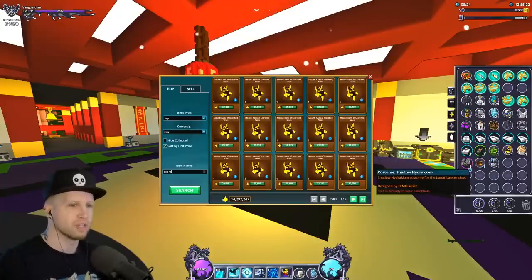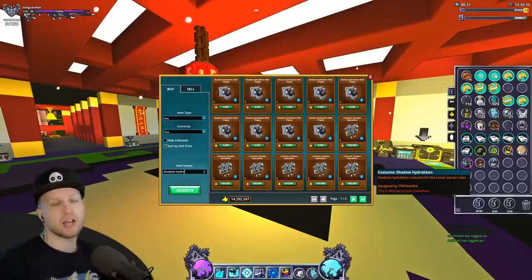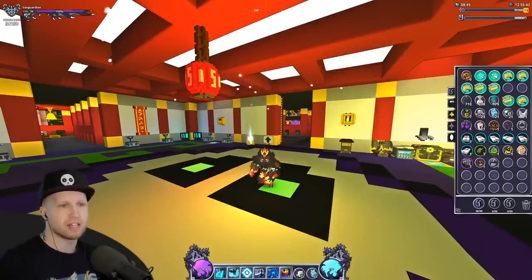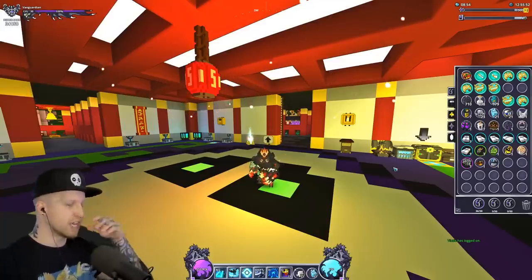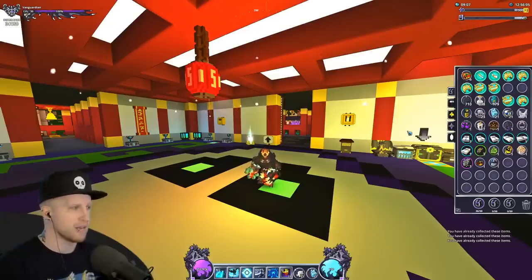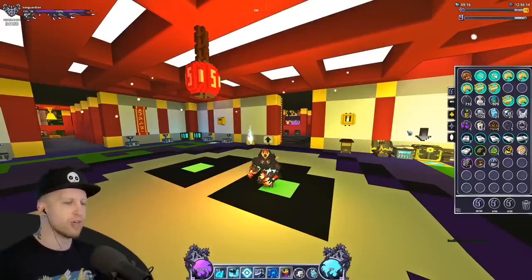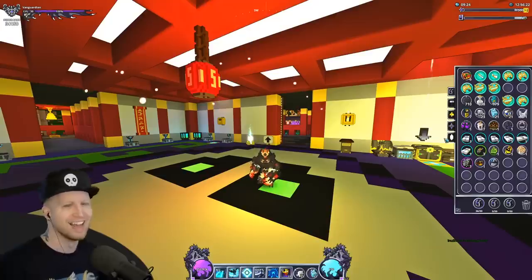Last box — come on, give me Gonda — nope, just one of the mounts. What does that thing even sell for? Afterburn is 9k. The Shadow Hide Draken is 566k. I'm just going to end up giving this away. At least we got one tradable costume. If I didn't already have all the costumes, getting them all here would actually not be too bad. I have a tradable Lunar Lancer and an untradable Lunar Lancer, so technically I could sell the tradable one and trade it for one of my main class costume if I wanted.